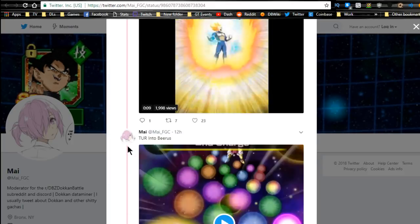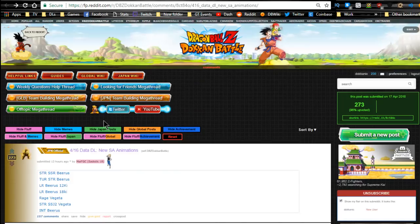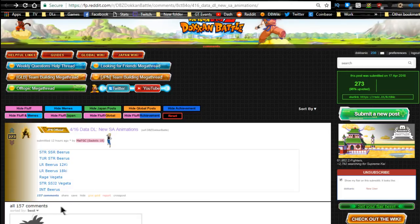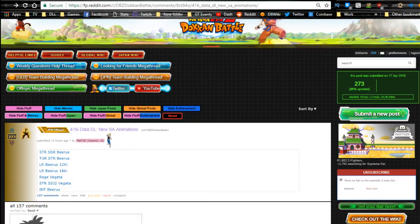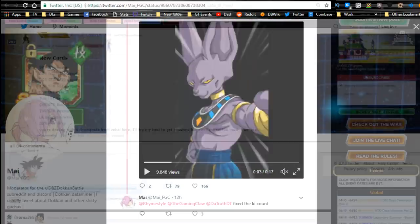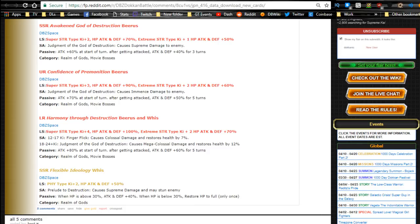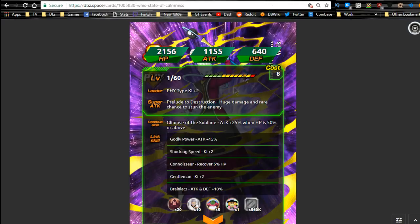I wanted to show the STR Whis super attack animation as well but we don't have the physical Whis one available. Whatever — it's not that bad. I do enjoy the new animations, I think this card is really awesome. I have not been spending on Dokkan so I can't pull much — Bandai Namco is not getting a lot of money from me like they used to.